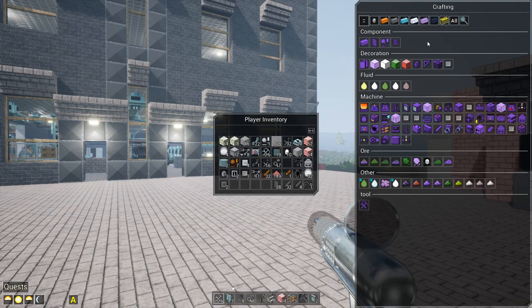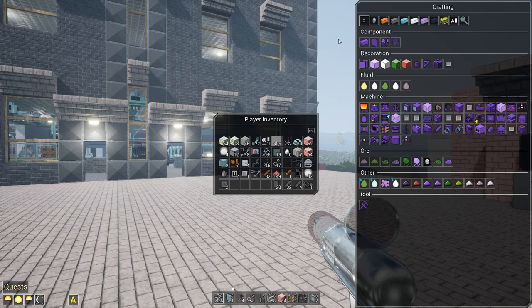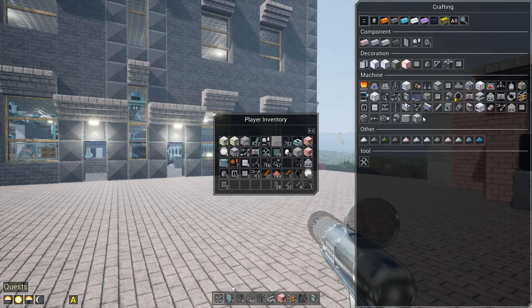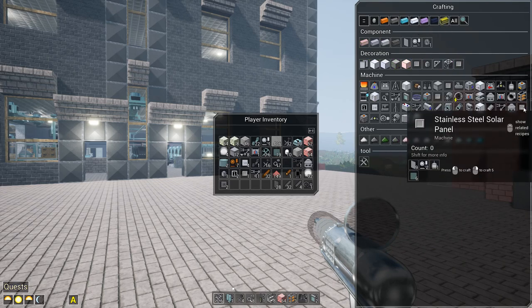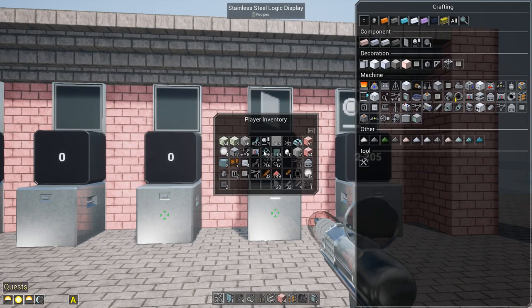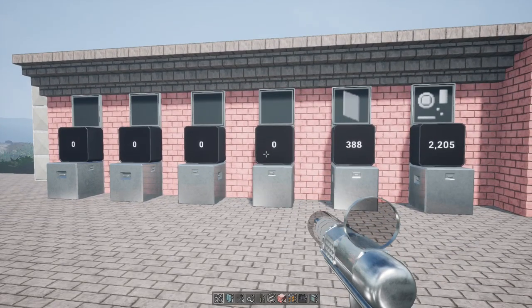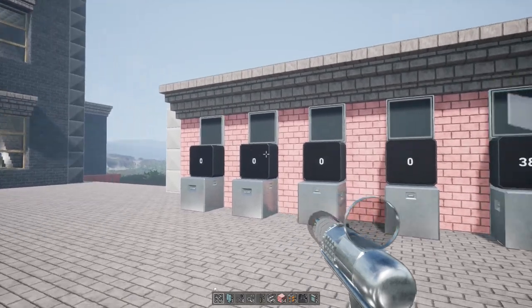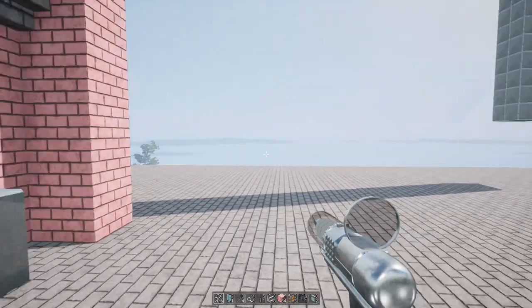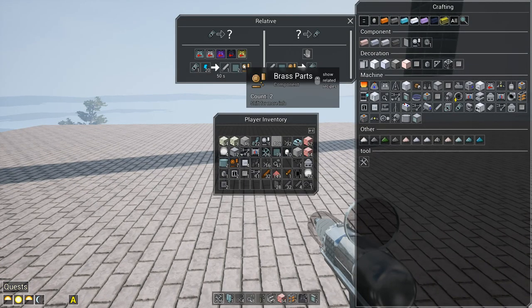A couple of other things I want to do today: we're going to have to start making chlorine soon to start getting into titanium. I also want to look at getting a bit of a solar farm going — I think I have enough to make about 30 solar panels right now. I did make a whole bunch of stainless steel stuff because I want to get a few more machines set up — these two are going to be for titanium, we've got our hard metal over here, and I'll need another one for neutronium when it's implemented.